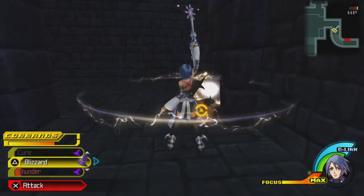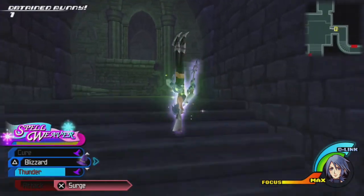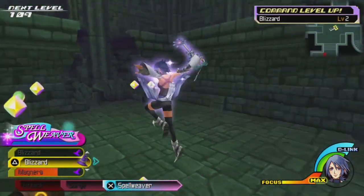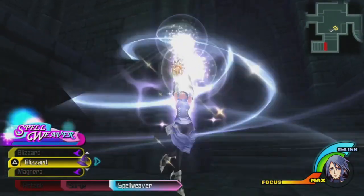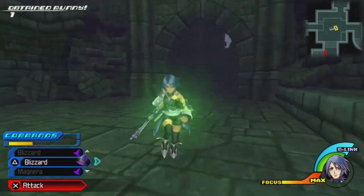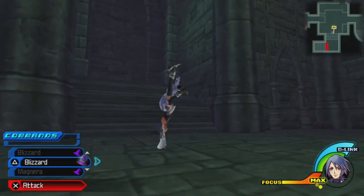More magic increase — we don't need a strength increase or anything, just magic. I mean, Aqua is the mage, so it makes sense. Our normal attacks do almost no damage, which is why you really want to use magic commands rather than attack commands as Aqua.